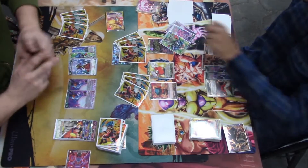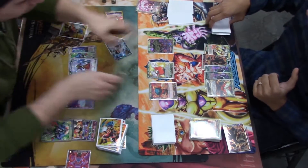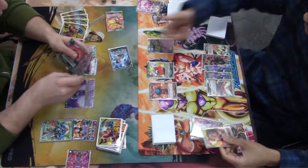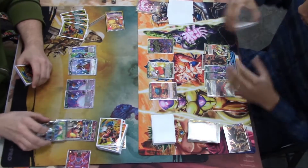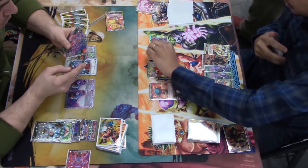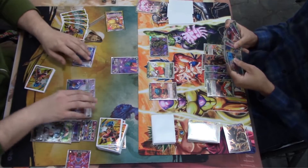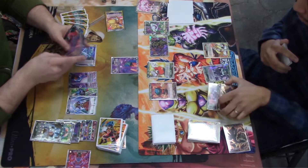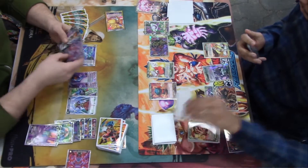He hits the Bojack — Topo procs off the Successor so it kills the Vegeta the Cruel. And then the quad strike — one, two, three, four — only draw one, yep.